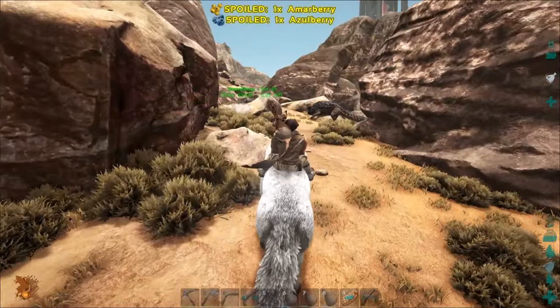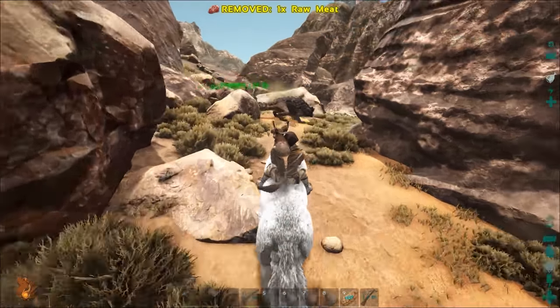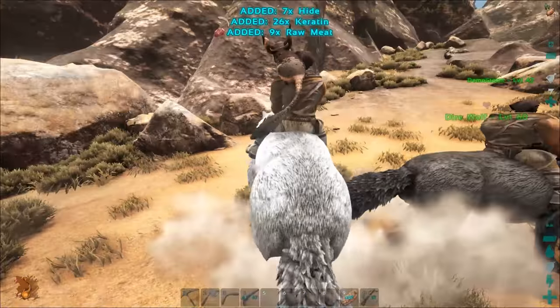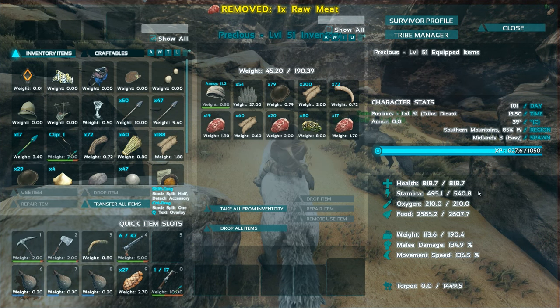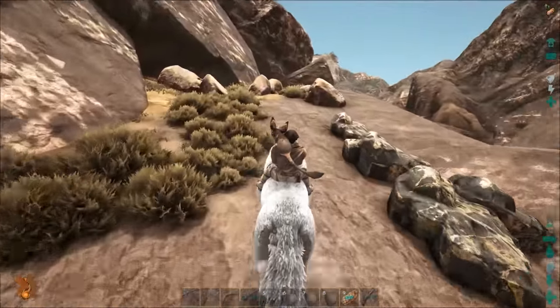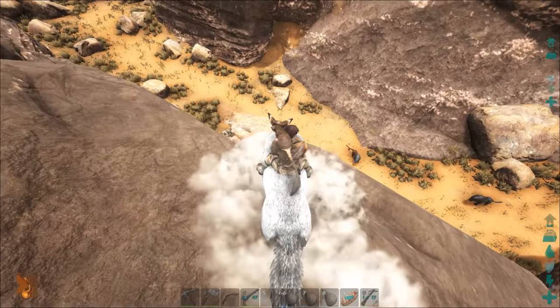Have you been going up straight stamina? I feel like I'm running out of stamina pretty quickly. I have 436 stamina and 194% melee damage. My melee damage is really low, but this is more of a running mount for me until I get a T-Rex. I avoid movement speed on direwolves to an extent.